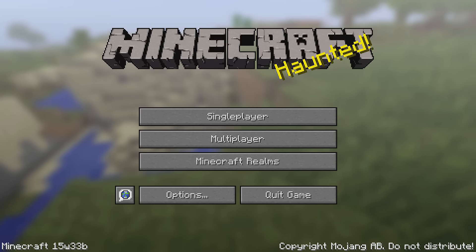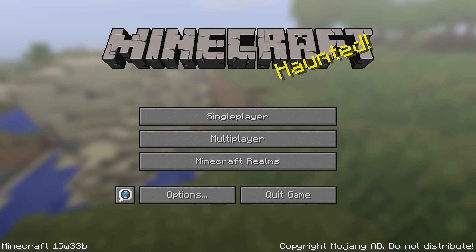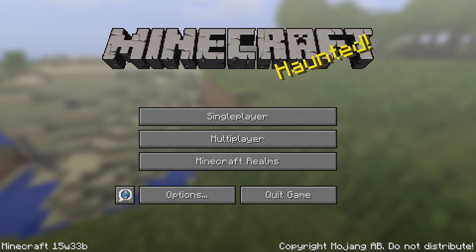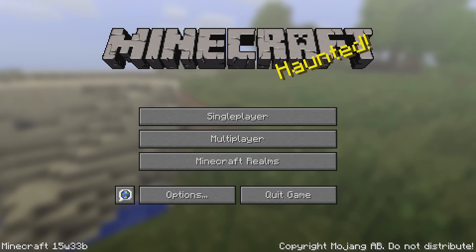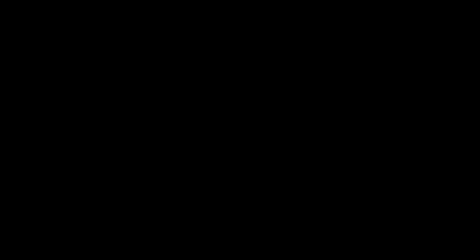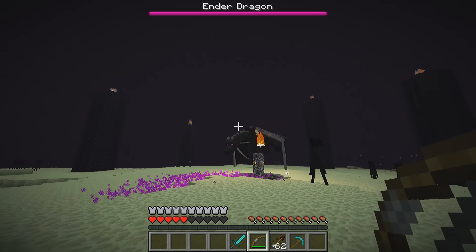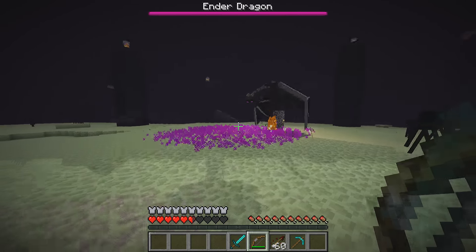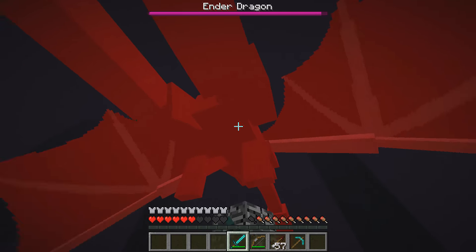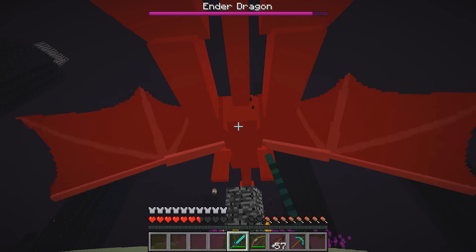This update deals mainly with the Ender Dragon fight and with potions. Let's dig into it and start with the Ender Dragon, because that will naturally lead us into potions, and you will see why in a minute. The first change is that the dragon can no longer be shot while it's hovering above the portal. If you shoot the dragon while on the portal, the arrow will simply bounce off. You can, however, still go up and whack it with a sword.